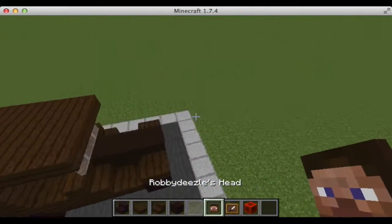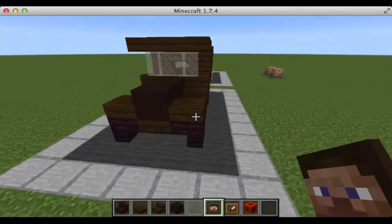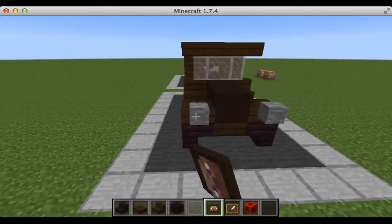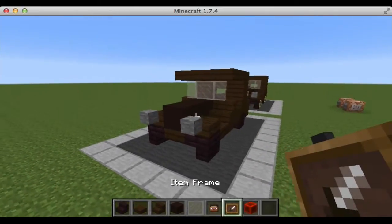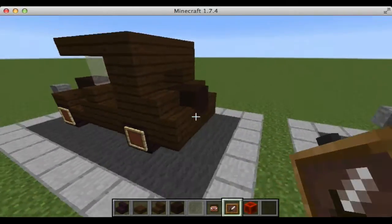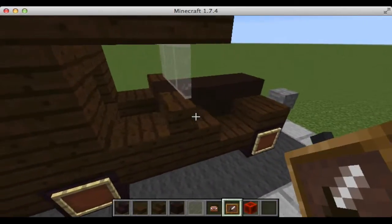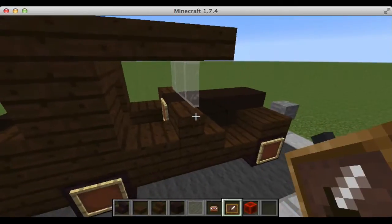We're going to take Robbie Diesel's head, which I will put the command for in the description, and place it right here and right here. We're next going to take item frames and place them on the front, on all of the wheels, and on the back here, and finally in here for the steering wheel.